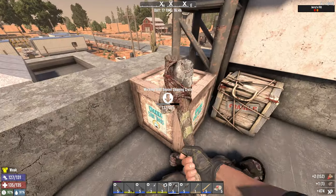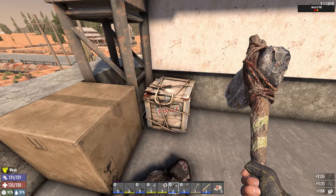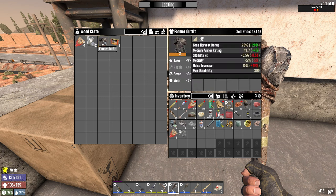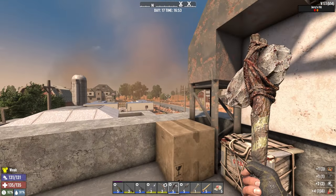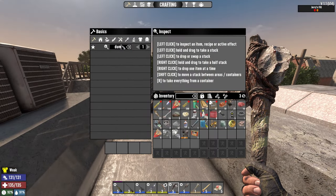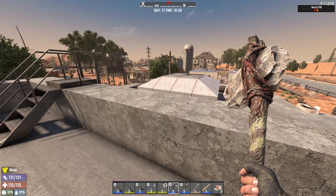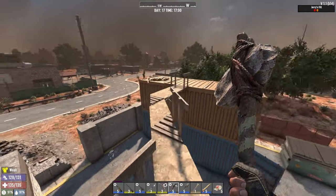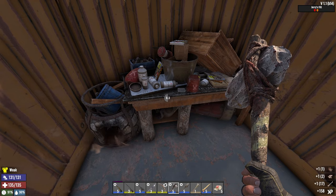We have some shotguns — not bad. Motor parts. We have a Sham Tech junkie, farmer outfit, crop harvest bonus 20% — not bad. I should remember to make dummies; I saw someone putting armor on top of them, so I'm probably going to do that as well — put one on top and a couple down when I need them.